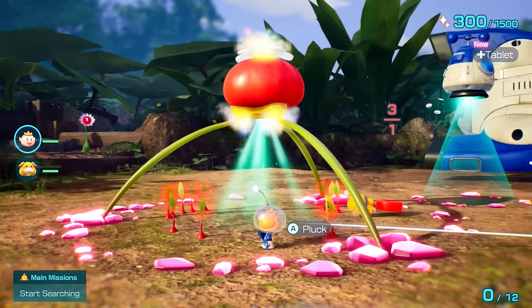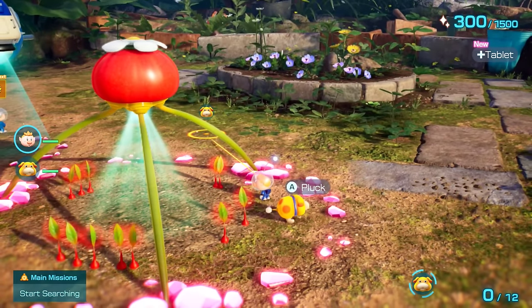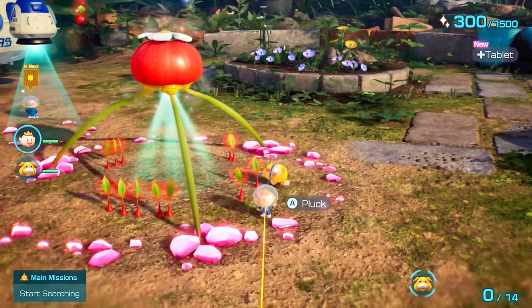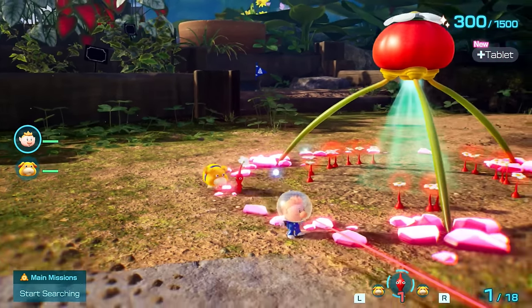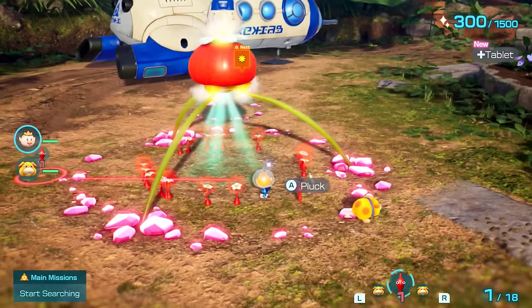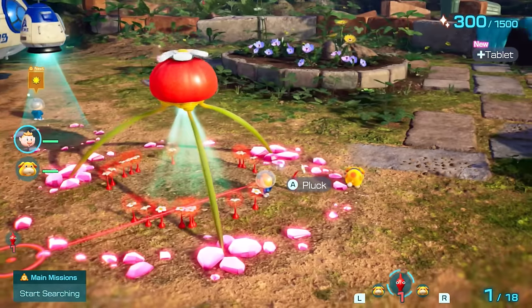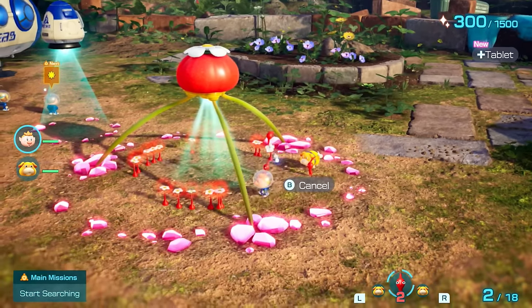Another advantage to time not moving in the hub area is that we can get the six pellets there that respawn every day for 12 free pikmin. We can actually wait for them to bloom into flower pikmin each day, which will double their speed, making them much more efficient at tasks. This will give us 25 red pikmin with 18 of them being flower pikmin once we enter Sunspeckled Terrace.